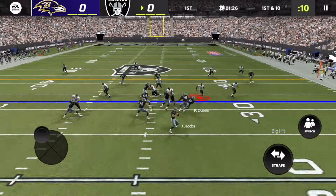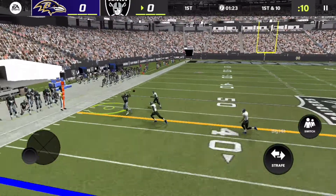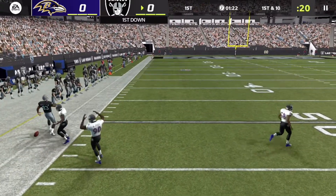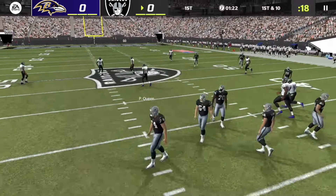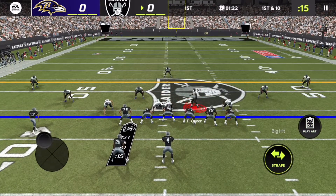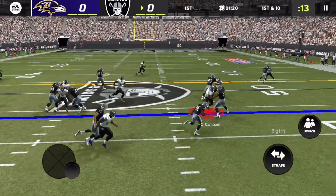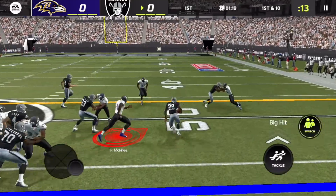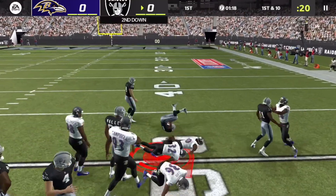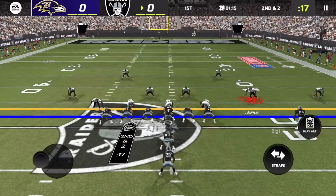We start with base Cover 3 and I'm using Patrick Queen. It looks like a run with Josh Jacobs but it's play action — we stay with it. However, Derek Carr finds a hole and Darren Waller picks up the first down. I did not even see Darren Waller coming there at all.